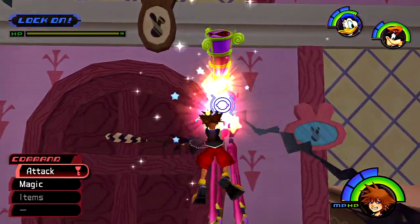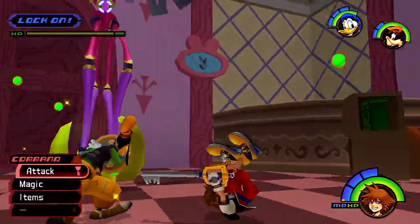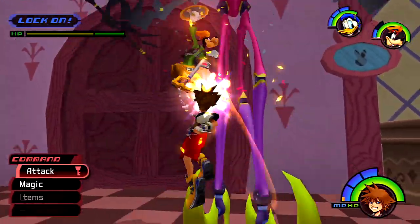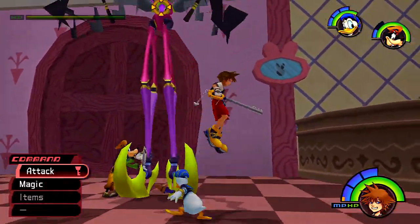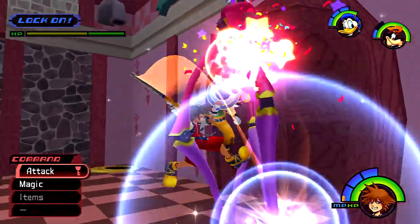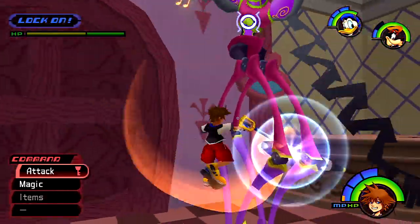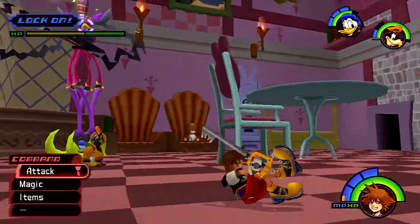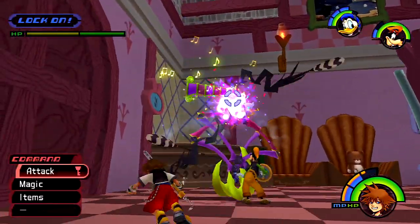It's time for our — I don't know what number boss fight this is, second or third at least. But now you can see in the top left corner — when we're locked on, we have access to seeing his health. And that's really helpful, especially with boss fights. Not so much with standard enemies because those are pretty easy to defeat, but with boss fights this is especially helpful.